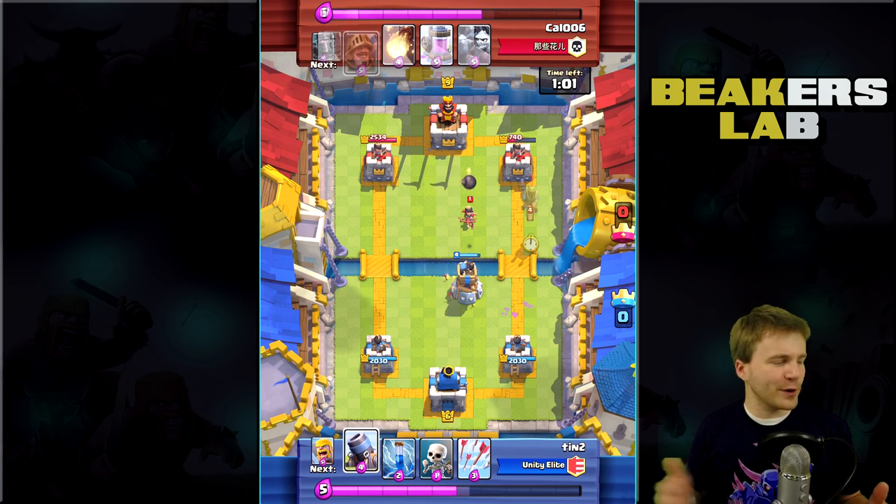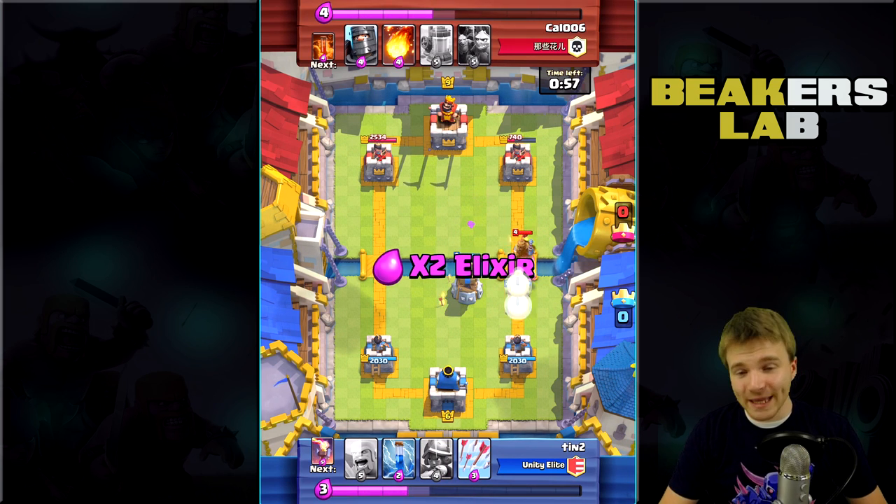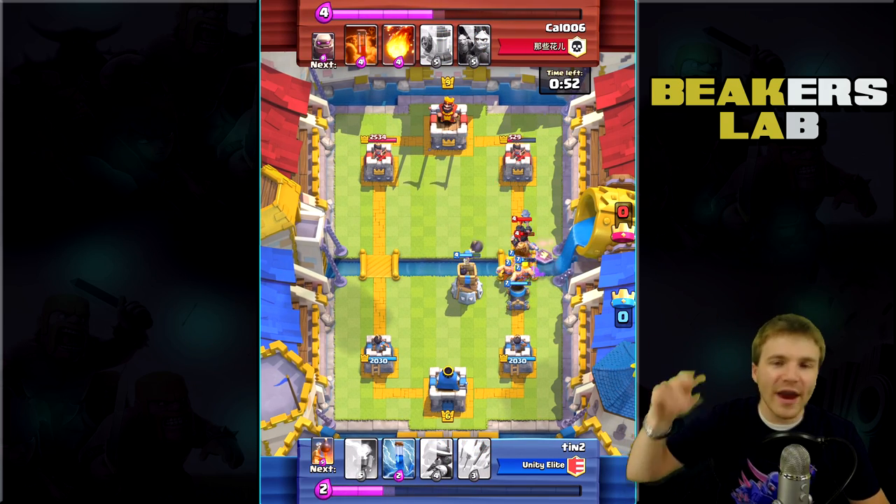Infernos are bad for your health if you're a golem. Anyway, we're going to keep going here. Looks like it is double elixir overtime now, and Tin is just still raining. Just raining that deck.